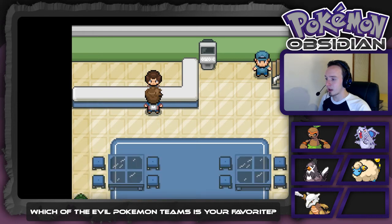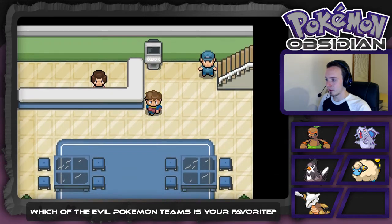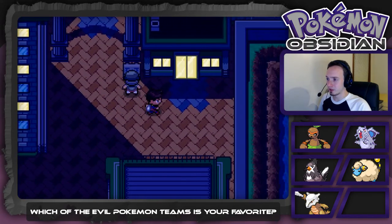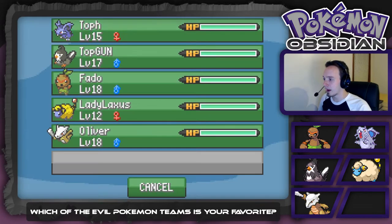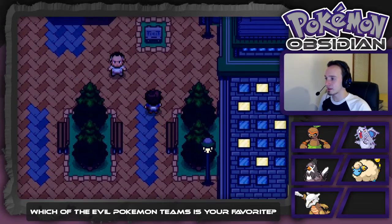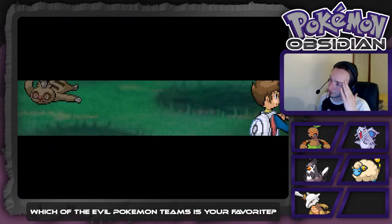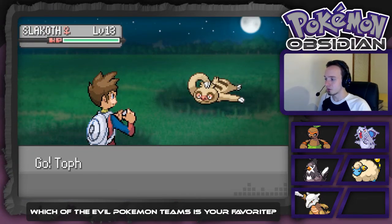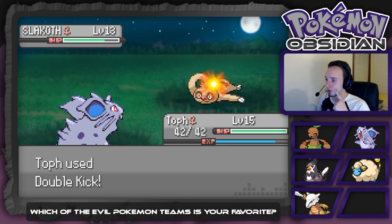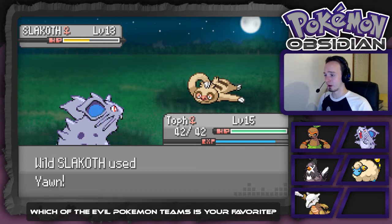I want to see what the levels are going to be in here — we're going to get blown so far back. You know what, let's go back up to the grass north and see if we can find something decent. I really wish I had scooped up a Poochyena earlier. Let's come back here and grind a little bit, because we need it. Hopefully we can scoop up a Dark-type or Bug-type or something.